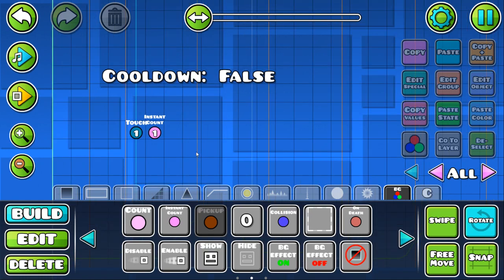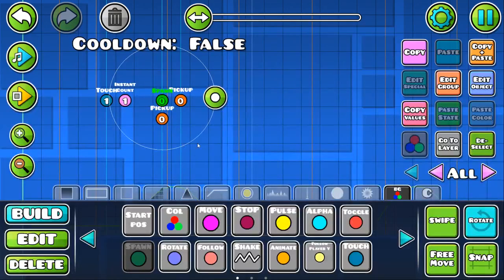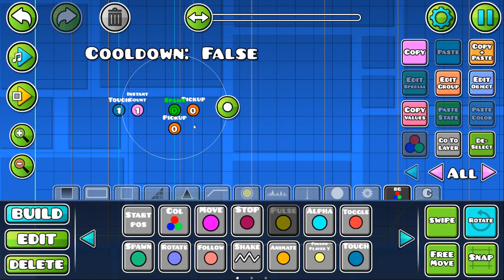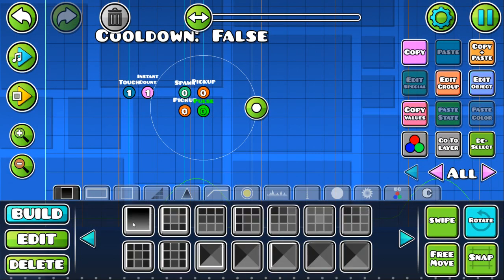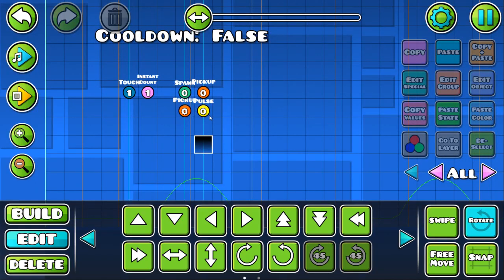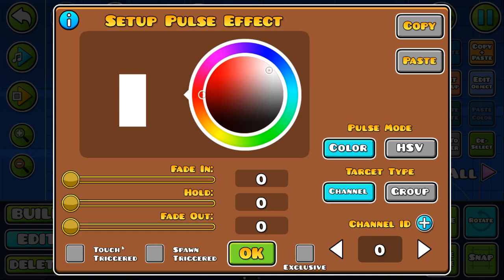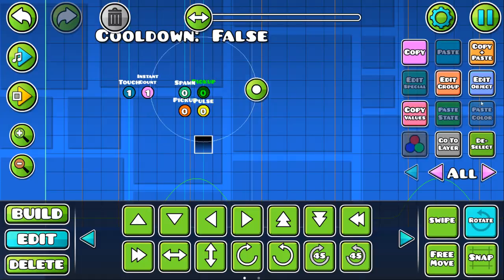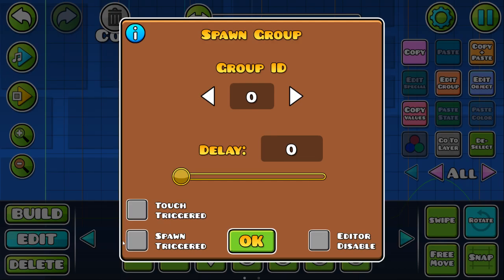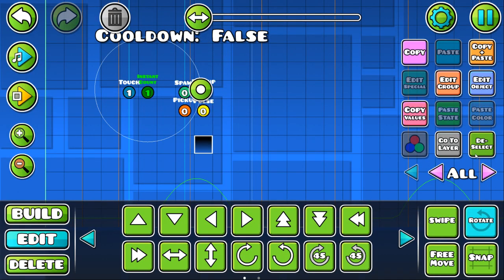And then we're going to need three more triggers: two pickup triggers, a spawn trigger, and then whatever action you want to have on cooldown. Since we used move last time, let's use pulse on this block. We're going to give this, this, and this group ID two, and we're going to want all of these to be spawn and multi. That lets these triggers know to be activated by the instant count trigger.